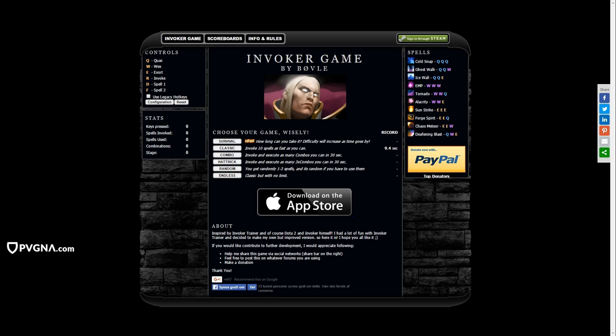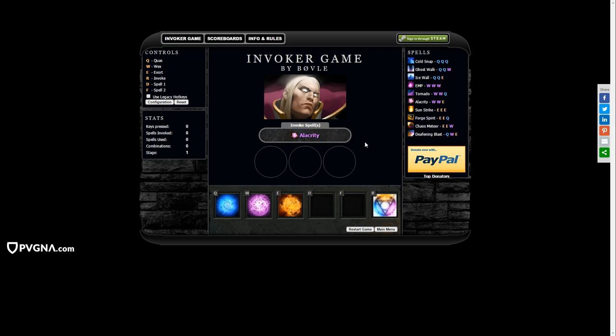You can play again with other modes — execute combos, hat-trick, invoke three-times combos, random one to three spells, and endless. The endless one is probably the best if you just want to get a feel for invoking spells one at a time. This is the best learning tool for people who are just beginning Invoker, or if you're mis-invoking a lot or don't remember which spell is which.